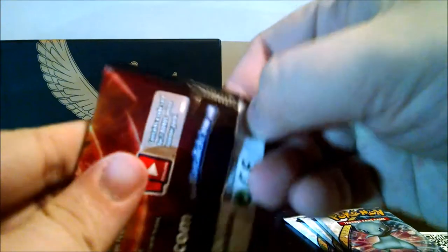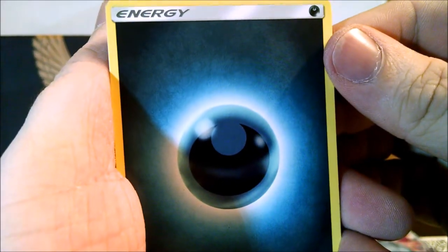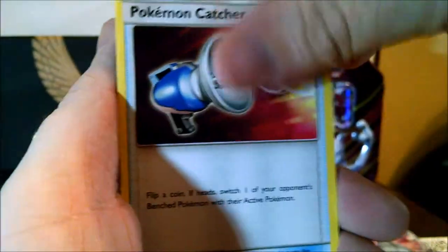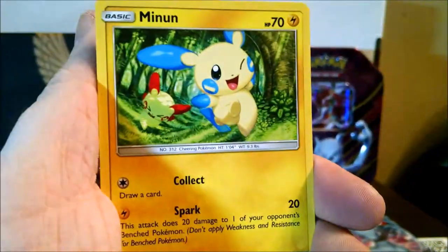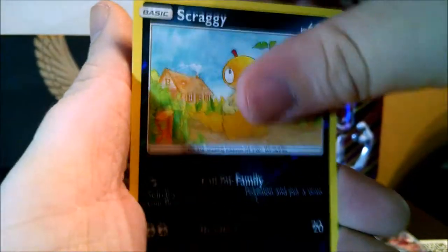How can this Shining Rayquaza box do for us? There's a code. Darkness Energy, Volcarona, Pokemon Catcher, Warp Energy, Qwilfish, Torkoal, Minun, Creepy Jynx, Ivysaur, Reverse Holo Scraggy, and a rare: Kyurem, normal holo.